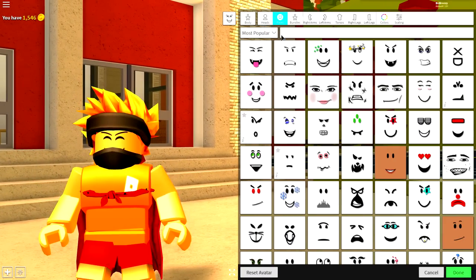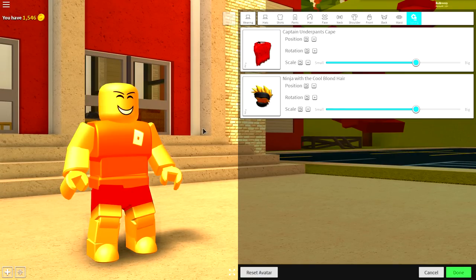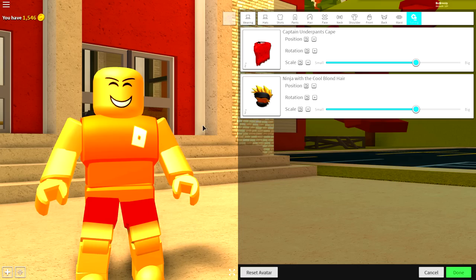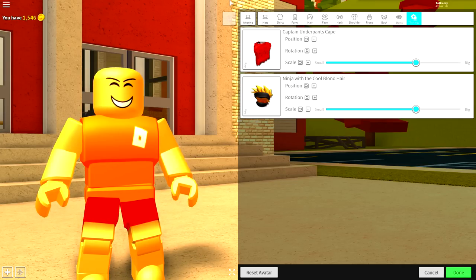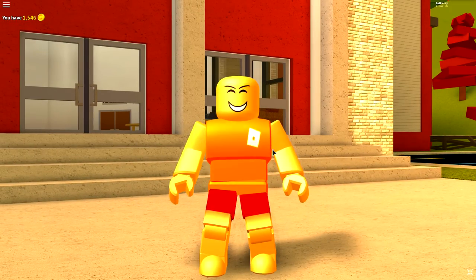Once you have done that, guys, what you need to do is remove what you're currently wearing by coming to the clothing selection and removing it just like that. Then guys — oh my god, chum chum, what are you doing?! Why would you scare me like that? Jeez, I'm trying to make a video here! But anyway, like I was saying...